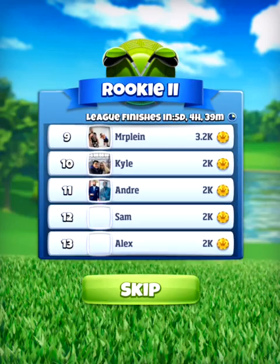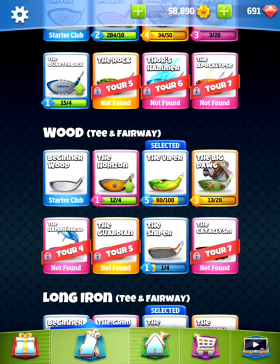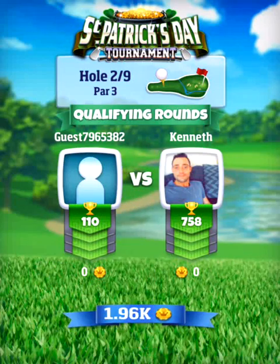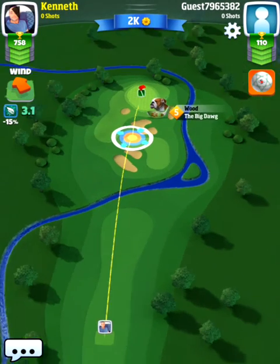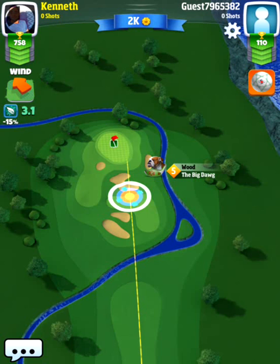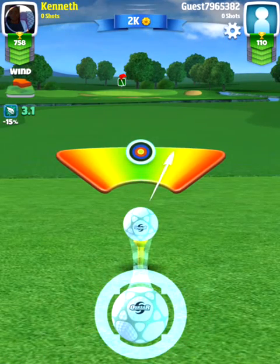Now we're going to play hole number two - going to go with the Viper level five. The Viper will probably be the common club for us to use, especially on the par threes. We are most likely going to use the rough on top and try to roll it down to the pin. It's a little bit risky because if we're just a little bit off, we could go short into the bunker or go too long and bounce over the green.